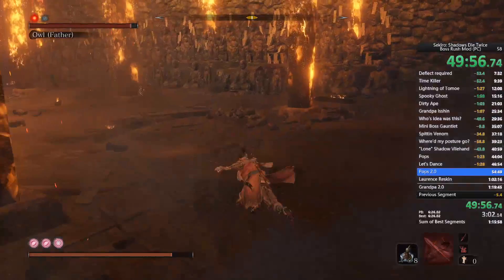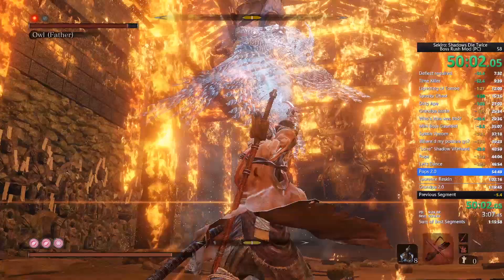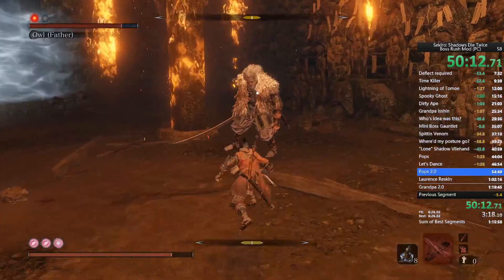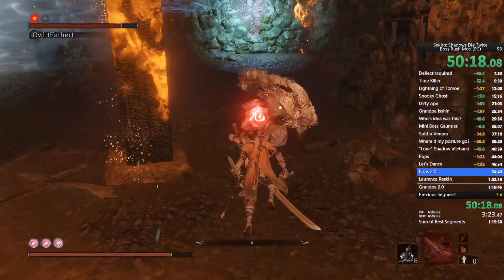There's only one fight in this game that I truly hate, and that's the twin apes fight — Guardian Ape and his bride, or Headless Ape and his bride. That's the only fight I truly hate. All the other fights in this game are gold in my opinion.